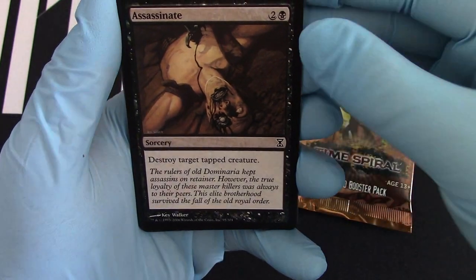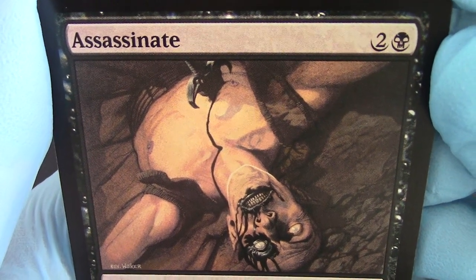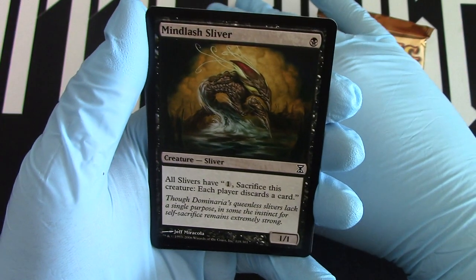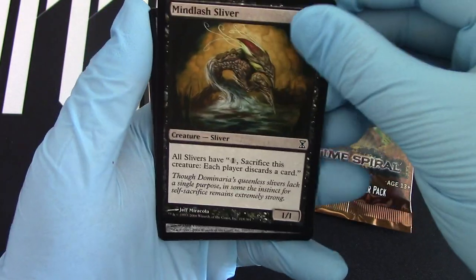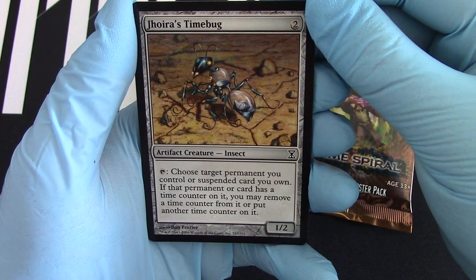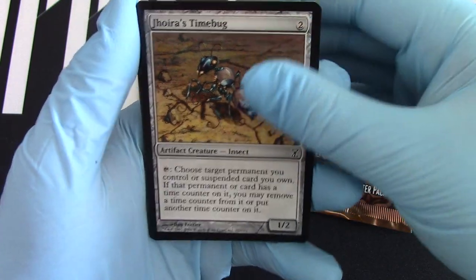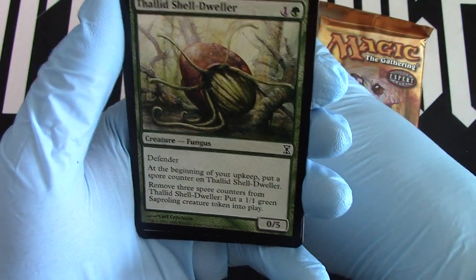Assassinate — I love the artwork there. Look at that. I think it's dead, Jim. My last sliver. The time bug — there we go.